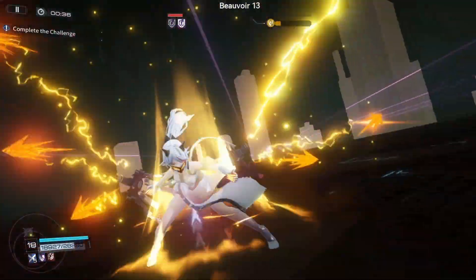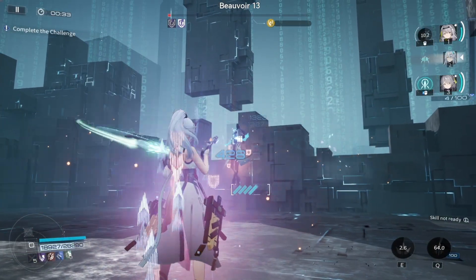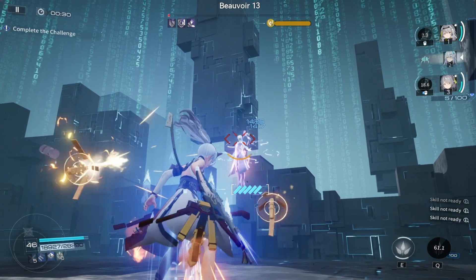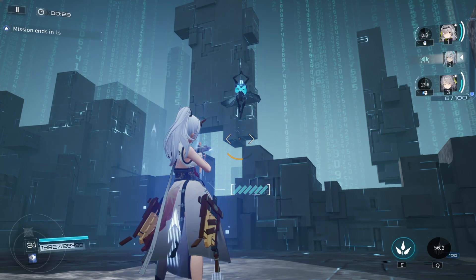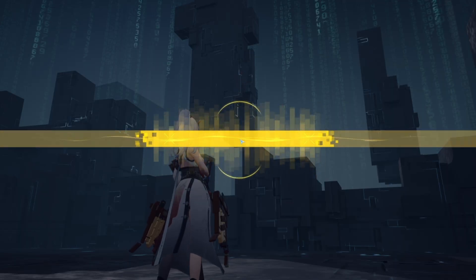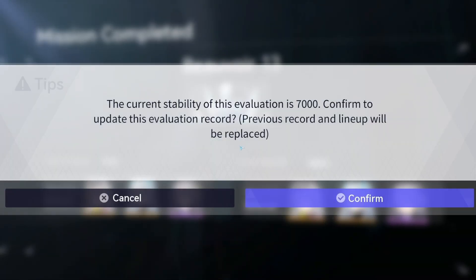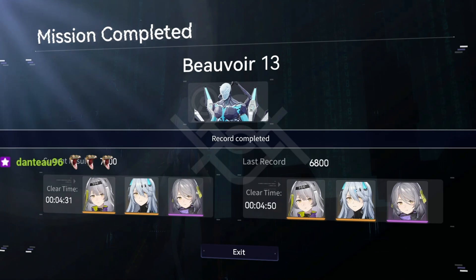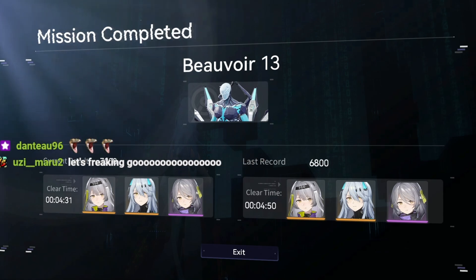For both bosses I'm showing, their weak spots are their heads — so it's all about headshots and doing as much damage as possible. This Life has no manifestations, which is wild, and her neurotics are completely maxed out. As you just saw, that's a 7,000-point clear against Behavior in four minutes and 30 seconds total.